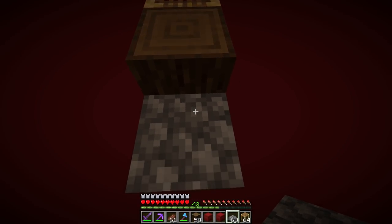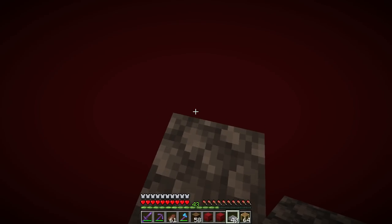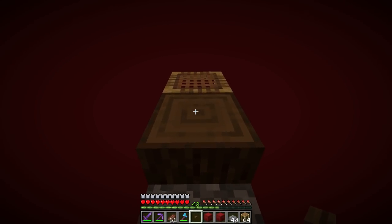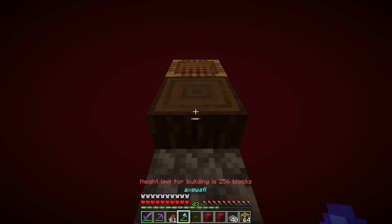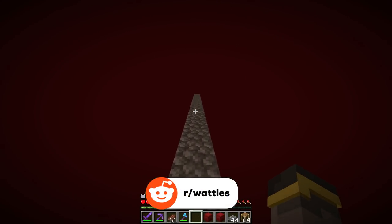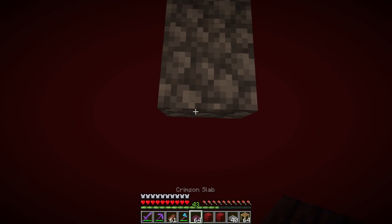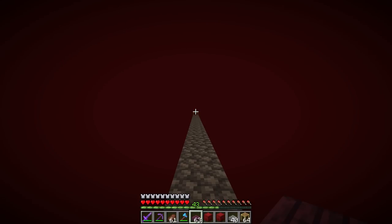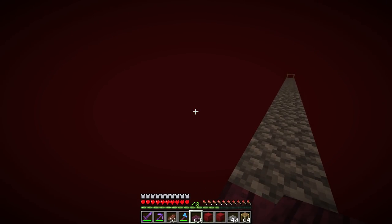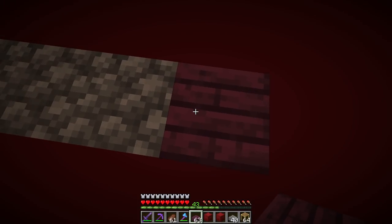The center is one block, then 23 more slabs out to the edge — 24 total. Back at the center, we can't place anything on top since we're at the world height limit, but we can place a button there to prevent ghast spawning while we work. Mobs in Minecraft spawn more than 24 blocks away from you. The rings we're building will be 24 blocks from center — where we'll stand to use the farm.